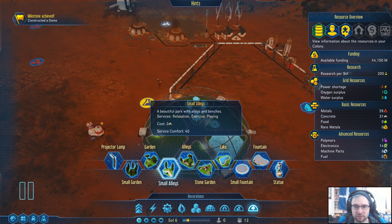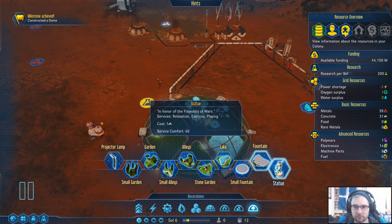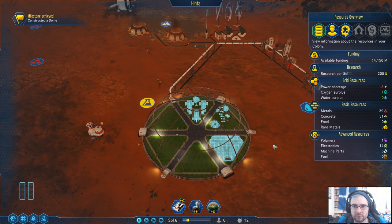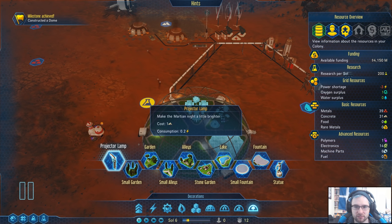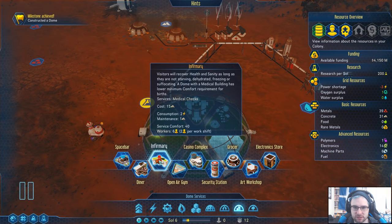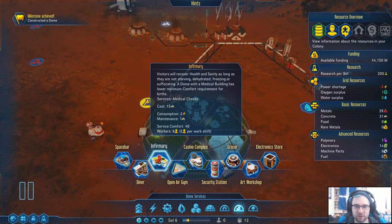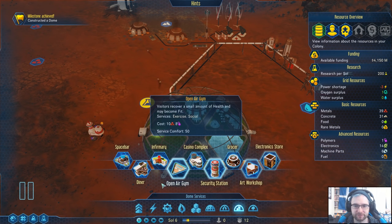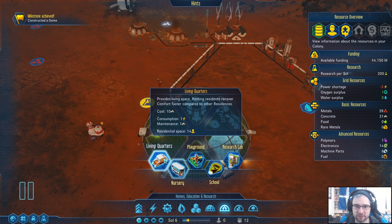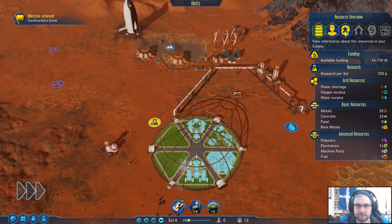A garden — relaxation, exercise, and playing. And then a statue, of course, to me. We got something else that fits in like a three? I guess we could do an infirmary if we really cared. Security station — that's nine workers, I don't think I can afford that. The six for infirmary is hard enough. Sure, we'll get that. And then another set of living quarters.